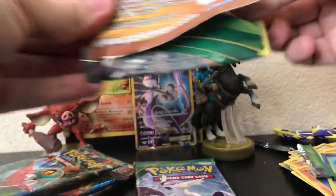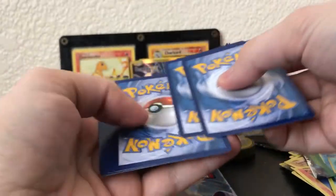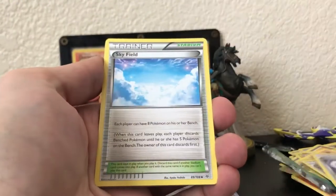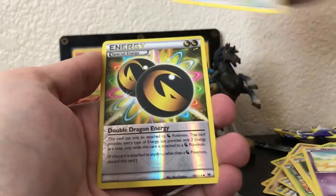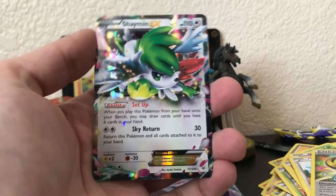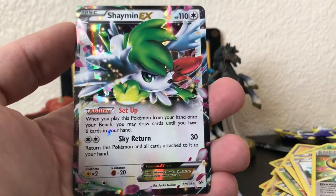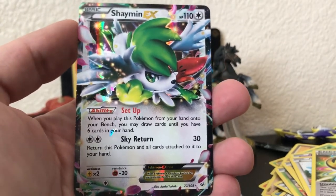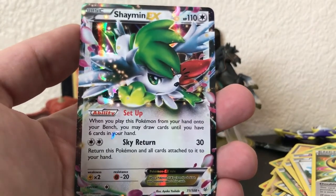What a pack! Like I told you, Evolutions doesn't let me down. Go ahead and cut that off — I remembered the scissors that time. Gotta keep going, but man, go ahead and pause the video to check out that Mewtwo. Now Roaring Skies: five, four, three, two, one, zero — oh no, we got him! We pulled one! Shaymin EX! It's not the full art but I finally got another one and finally pulled him from a pack on camera!